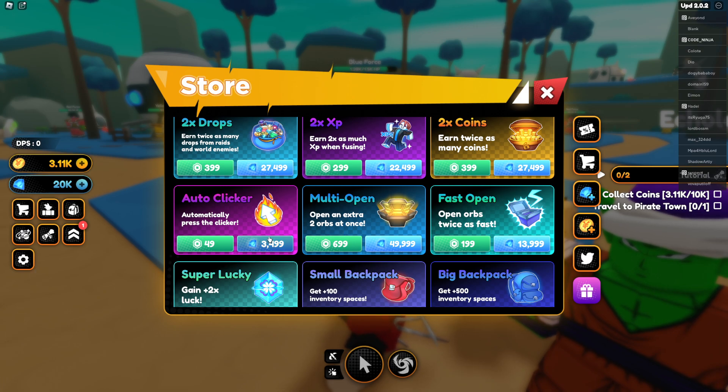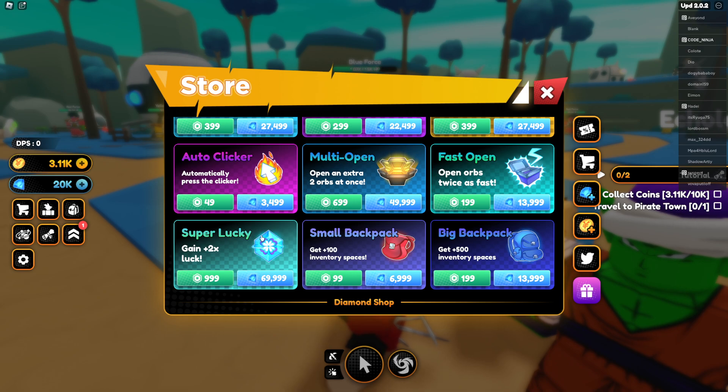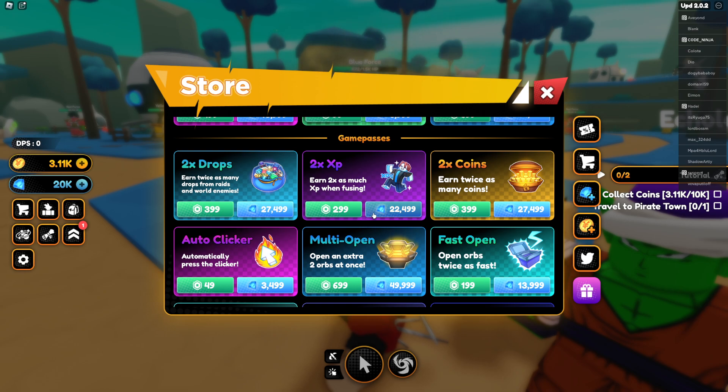Like, for example, Auto Clicker. I probably should buy Auto Clicker. It's gonna be helpful. Super Lucky is nice. Double XP when fusing — earned two times as much XP when fusing.